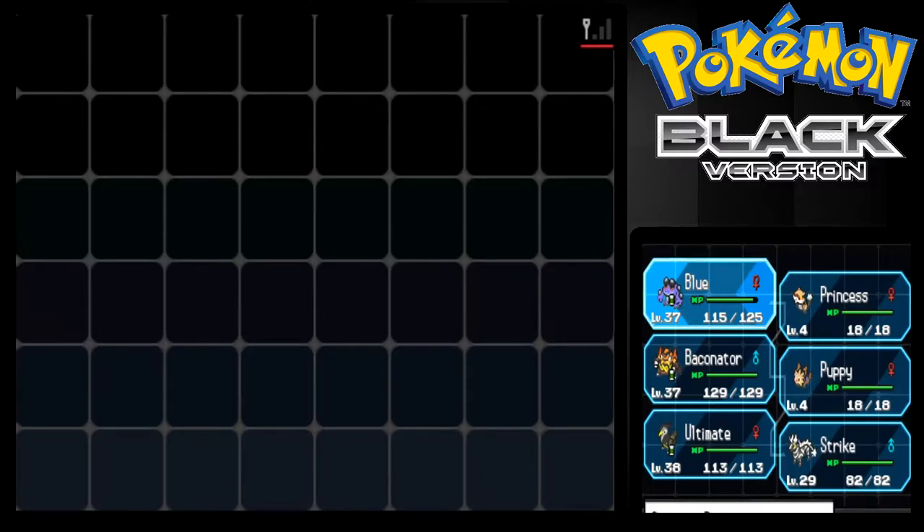I was just taking all my Pokemon out of the PC — they were HM slaves and stuff. We got Strike here, we got Puppy, and we got Princess. And then Green and two other Pokemon of mine are in the PC right now.